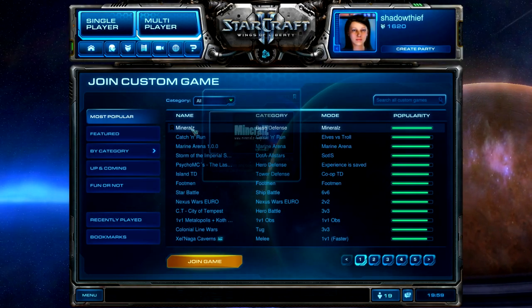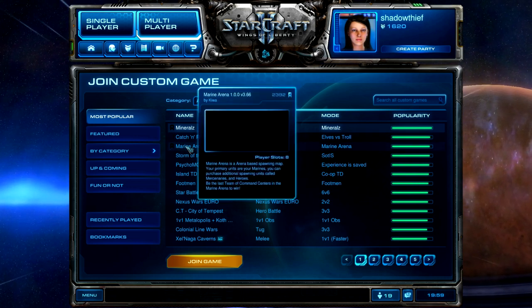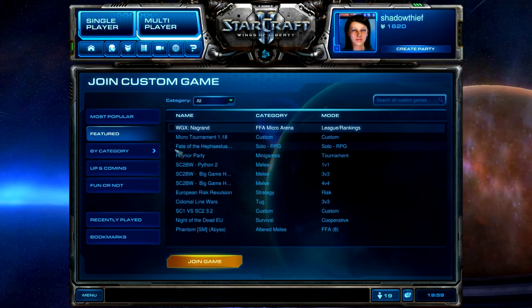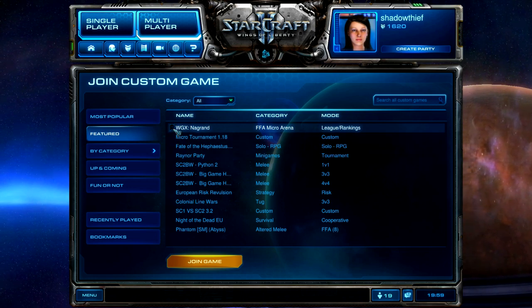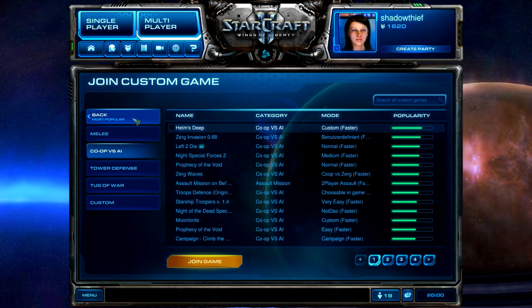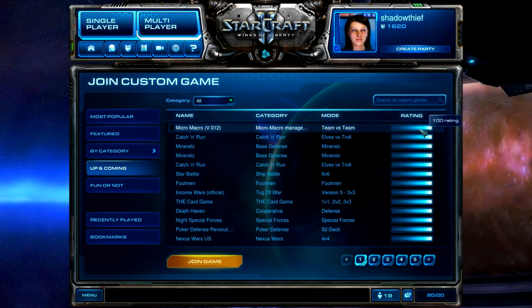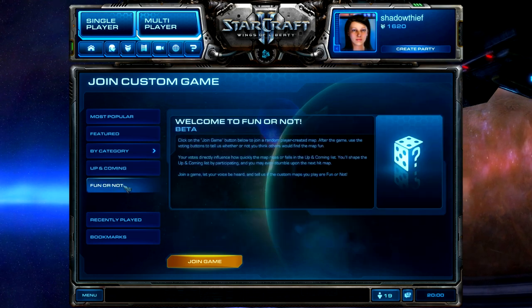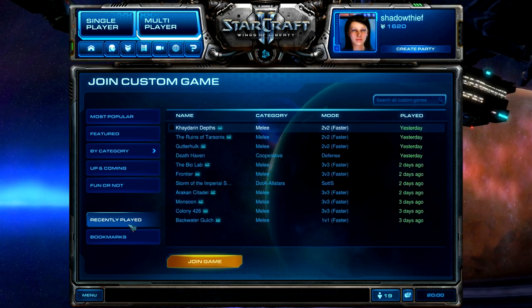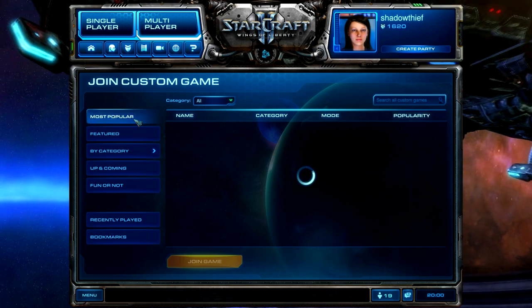Let's take a look at the new and improved Join Custom Map Interface. Blizzard has moved the details panel into tooltips for describing each custom game — just mouse over the games you want to know more about and you'll find the details you need. You can now bookmark your favorite custom games, allowing you to find them easily, and the details tooltip will display the number of times the game has been bookmarked. Games are now organized into several pages to make finding your desired game type more intuitive and user friendly. You can now organize the maps by most popular, featured, category, up and coming, bookmarks, and you can even search for the map you're looking for.